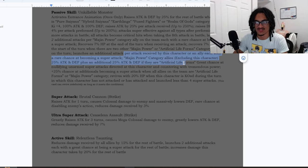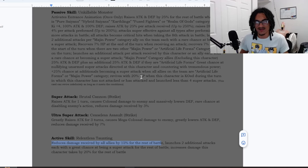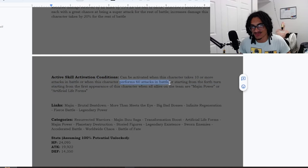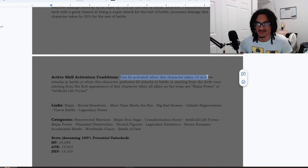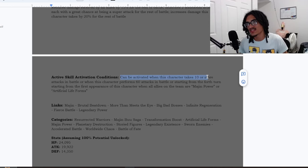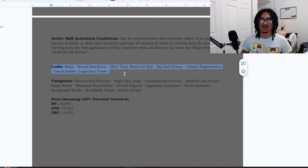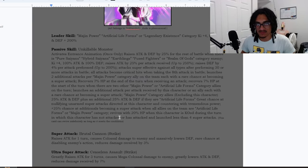He gives up to 50% ATK and DEF from the Majin Power and Artificial Lifeforms leader skill, plus 15% damage reduction from the active skill — so if you're within both categories you're getting 50% ATK and DEF and 15% damage reduction, which is great. His links include Majin, Brutal Beatdown, More Than Meets the Eye, Big Bad Bosses, Infinite Regeneration, Fierce Battle, and Legendary Power. His categories and stats are shown on screen — pause if you want to check the numbers.